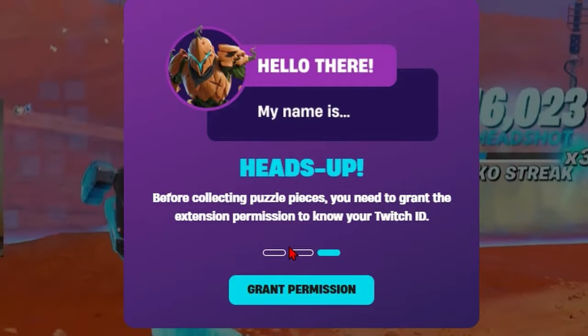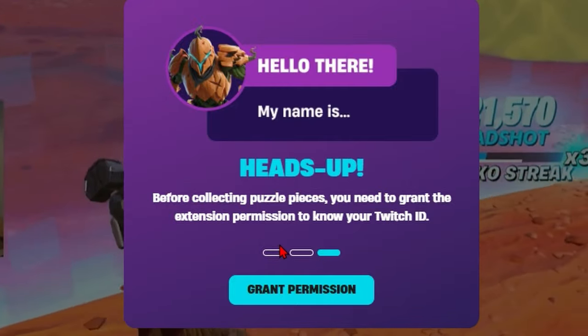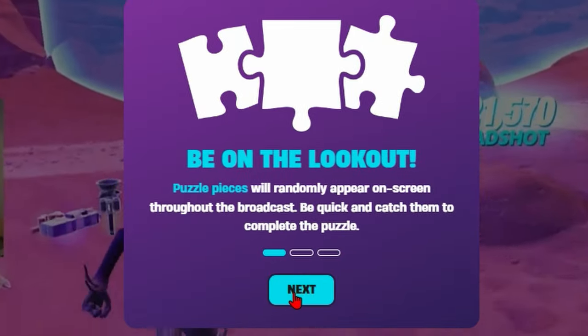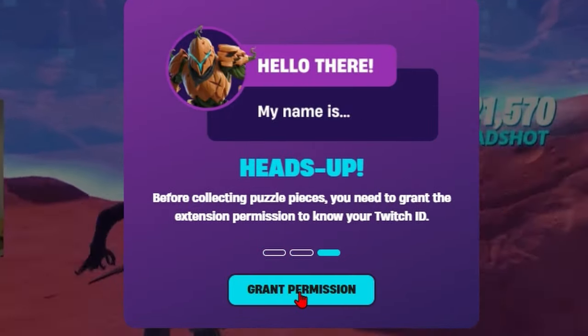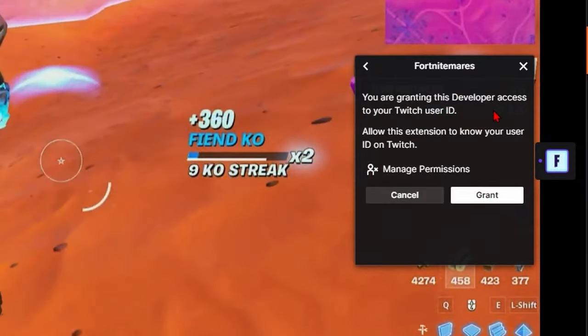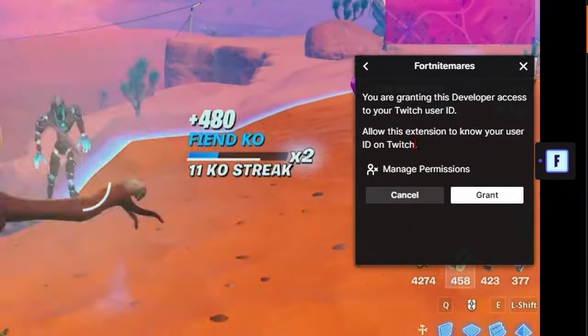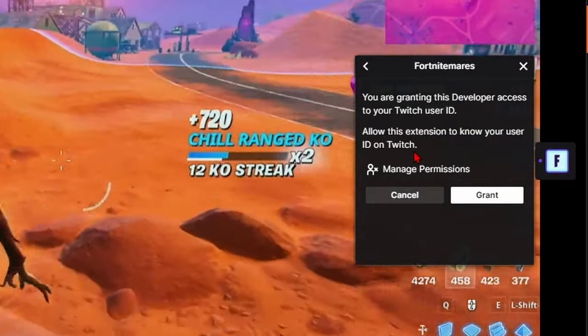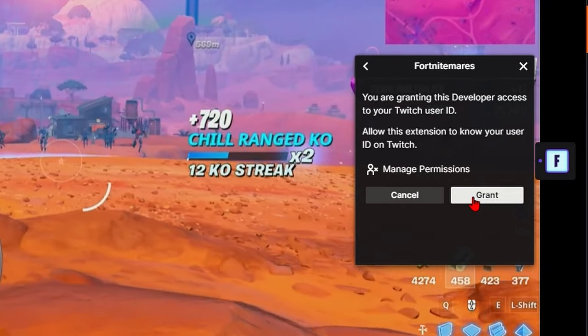Heads up — before collecting puzzle pieces, you need to grant the extension permission to know your Twitch ID. Once you get to the last slide, it'll say next, next, grant permission. You're going to click this button. You're granting this developer access to your Twitch user ID — allow this extension to know your user ID on Twitch. You're going to hit grant.